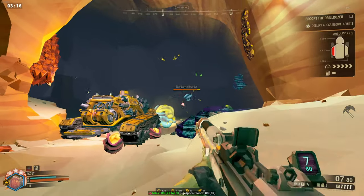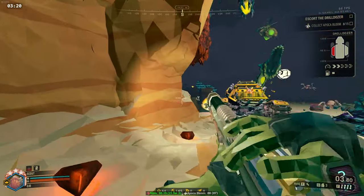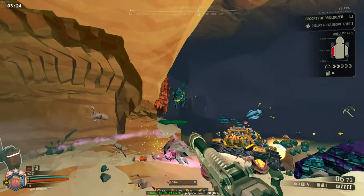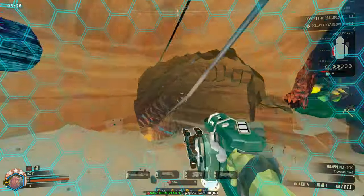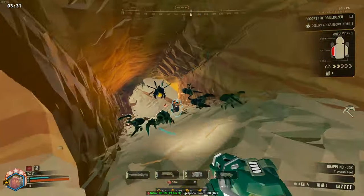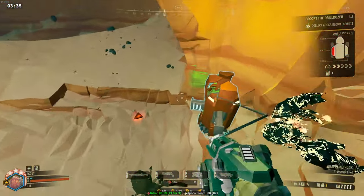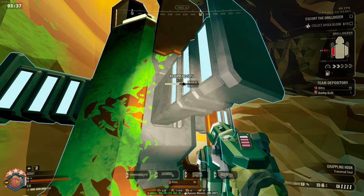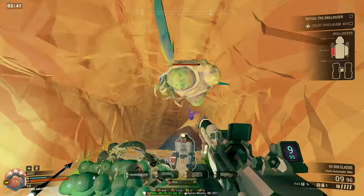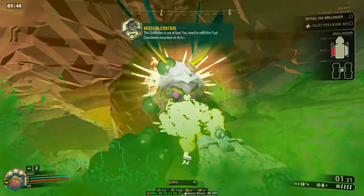Lock and load it! Don't drop it! I'm escaping! More cramese! Secure speed! Ready to kill some more cramese! The drill dozer is out of fuel! You need to refill the fuel canisters mounted on its back.